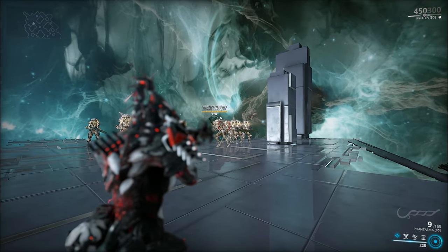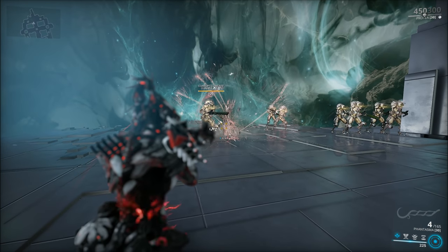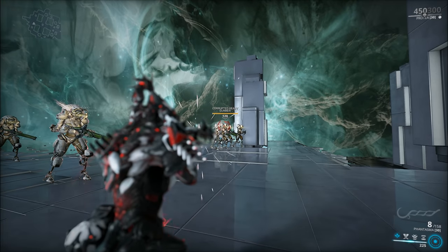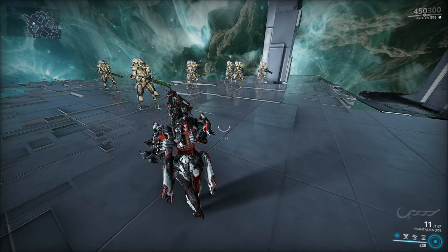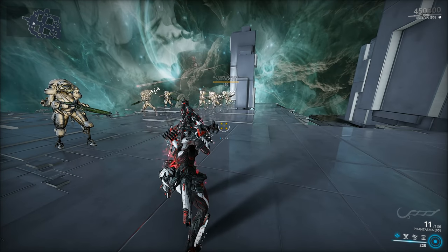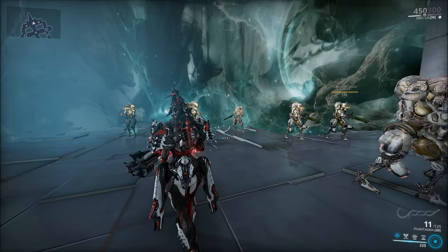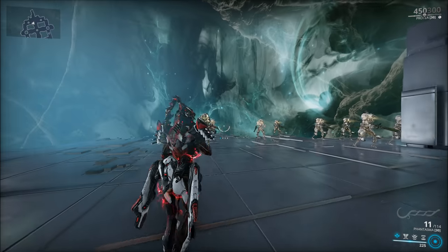In secondary fire mode, the Phantasma launches a plasma bomb which explodes in a 4.8 meter radius and launches little bomblets that actively seek out targets. You can fully charge the secondary fire by holding the button for a bigger explosion — by bigger I mean more damage — the bomblets also get their damage increased. You get a lot of guaranteed impact procs from the secondary fire: the actual bomb, the bomblets hitting the target, and the little explosion the bomblets create.